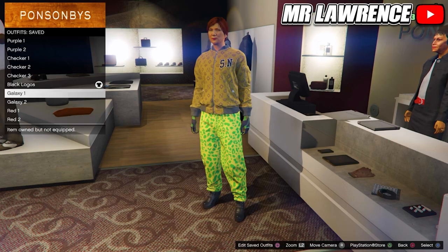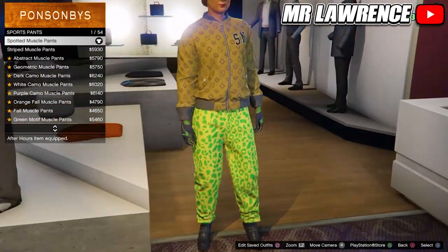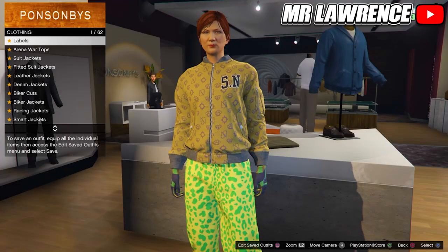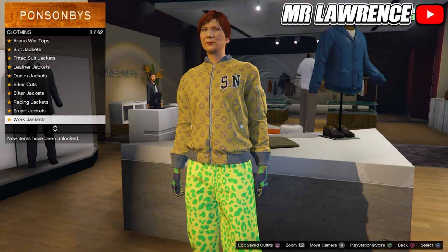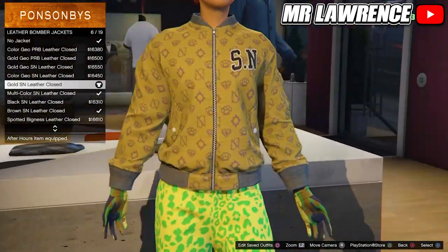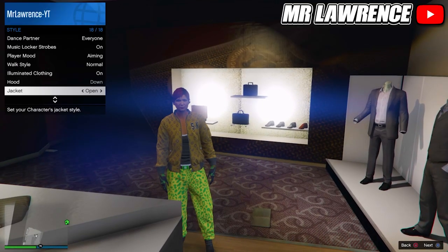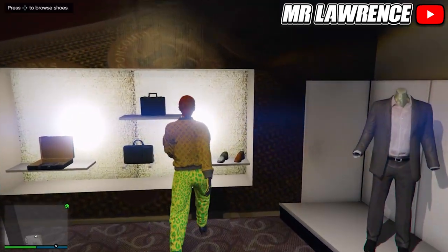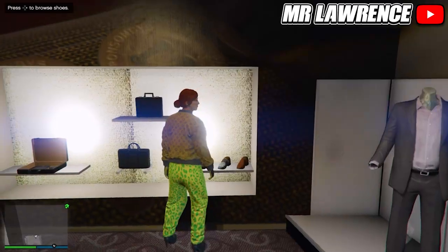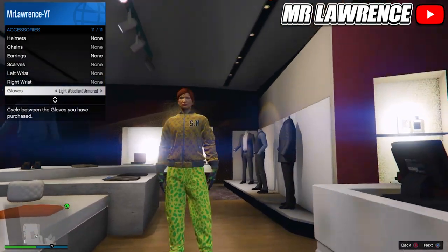Now we will create the pink galaxy outfit. First head over to the pants and equip the spotted muscle pants. Then go to the top section, go to leather bomber jackets again and purchase the gold SN leather closed. If it's open, you can close it through your interaction menu. Now go to the shoes and purchase these shoes again, number 24. Now equip the light woodland armored gloves through your interaction menu and then save it in your next empty slot.